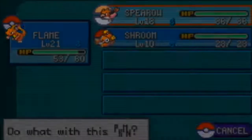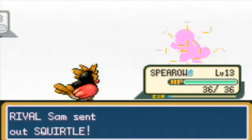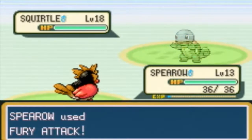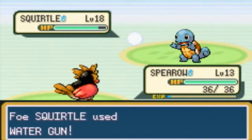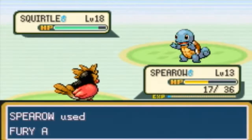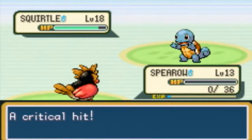Okay, Squirtle. Let's get Spearow for this one. Squirtle was about level 18. I'm going to get a Fury Attack combo — even though it doesn't do much, it still probably will do more. Peck could have possibly done more. Yeah, that sucks. Let's try another Fury Attack — and you missed.